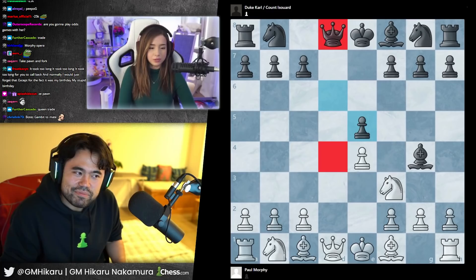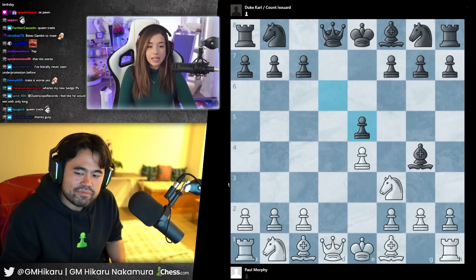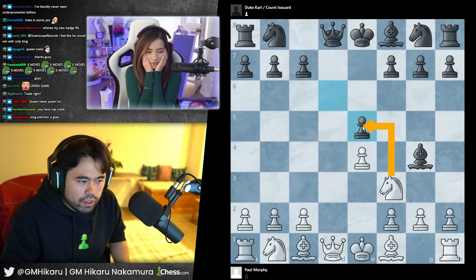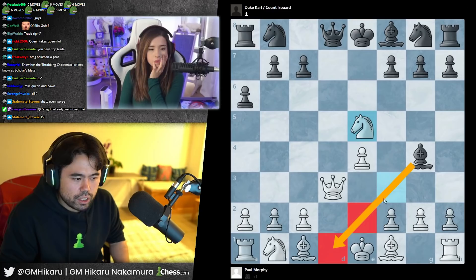I think I need to do something about this essentially open file. Is there a way that I can block and attack a piece at the same time? Right now you would love to capture this pawn but you can't do that because if you move the knight you lose your queen. There's what's called breaking the pin — so for example if your queen is here, there's no longer a pin, you're free.